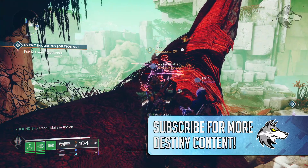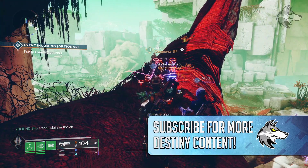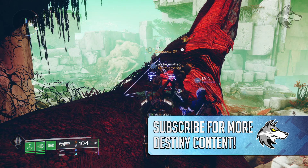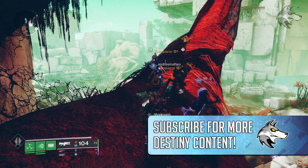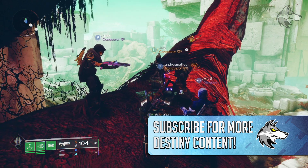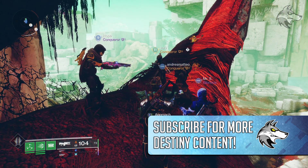But if you're collecting in D1, he's got Celestial Nighthawk as well as a Legacy Primary Engram, Purifier Robes, Armamentarium, and Zalo Supercell. So if you are collecting in D1 still, you can hunt him down and grab any of those.